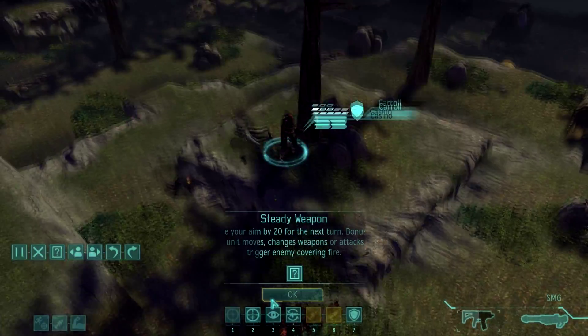Luckily in Beta 15 they fixed the bug where all the overwatch sounds stack, so it's not super deafeningly loud like it used to be. There's the UFO — we kind of want to go around and get the patrols first. We'll go up this way and circle around, unless we see alien activity to the southwest.